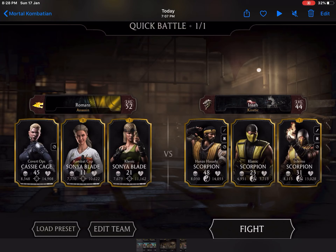On my side I have three girls: Cassie Cage, Combat Cop Sonia Blade, and Classic Sonia Blade — all three are gold characters. On the opponent's side I have three Scorpions at levels 48, 23, and 31, whereas my characters are at level 45 for Cassie Cage, level 11 for Combat Cop Sonia Blade, and level 21 for Classic Sonia Blade.